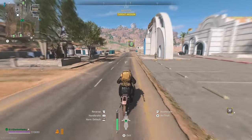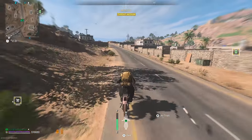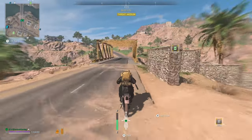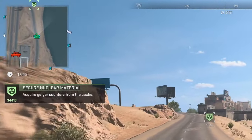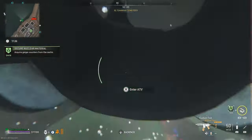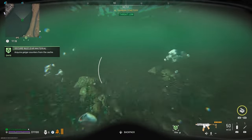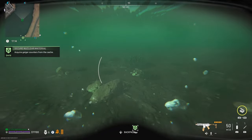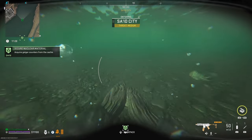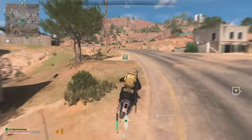Another good thing to have as a solo is make sure you have a scuba mask. Because if for some odd reason you start getting pursued by another team, you can go in the water and it's really, really difficult to find somebody. This is why you should have a scuba mask — they're chasing me right now, they're right behind me, but I can just keep swimming. That's a must-have equipment piece for a solo player: a scuba mask.